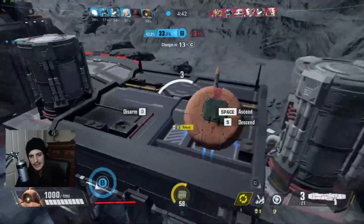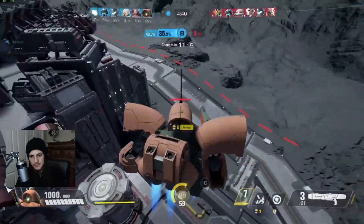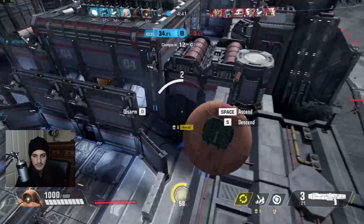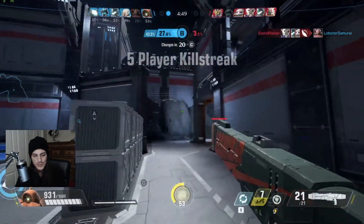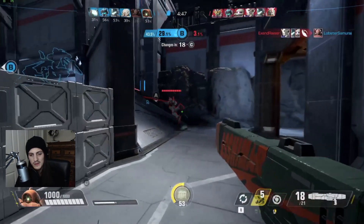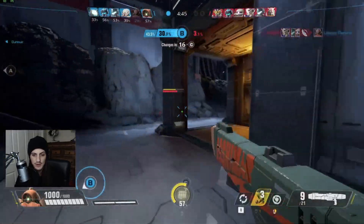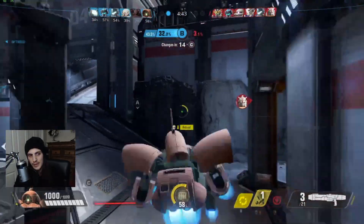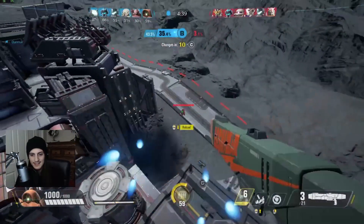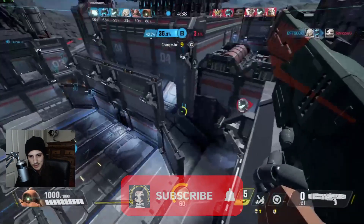Ashimar is also really good against shields because your napalms are great for dealing with them, so keep that in mind. You'll see me fly up in this gameplay and basically play like Amphere for a second — it's really good for scouting and a lot of things. You just have to keep in mind that you can't do it willy-nilly or you're going to end up dying a lot.